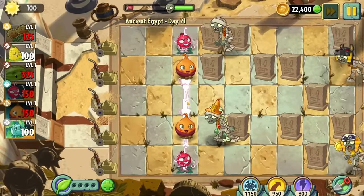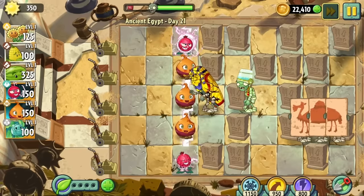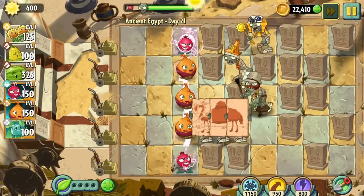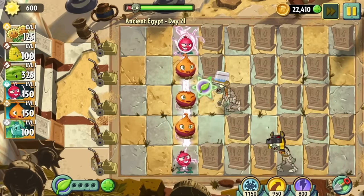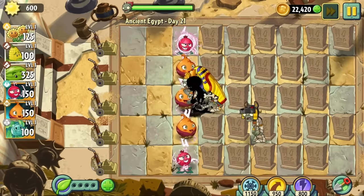Day 21 picks half of my plants for me. I went ahead with electric current, sweet potato, and hurricale. Hurricale is just to deal with the torchlight zombies so they don't burn my sweet potatoes. This level was pretty easy — I didn't even have to plant much other than my usual strategy. Just a couple hurricales and I was able to make it through.